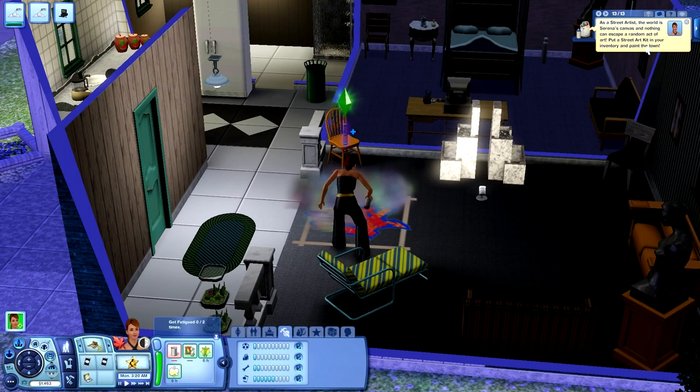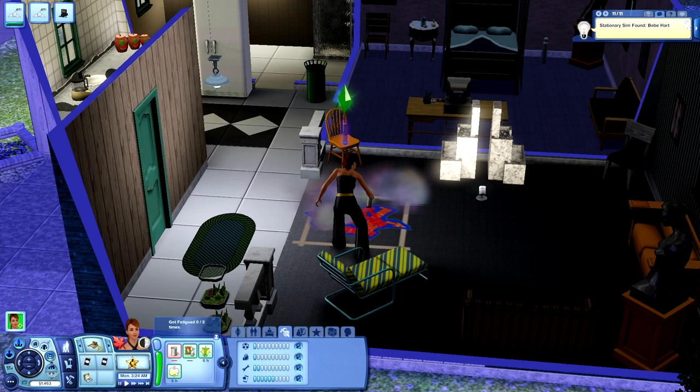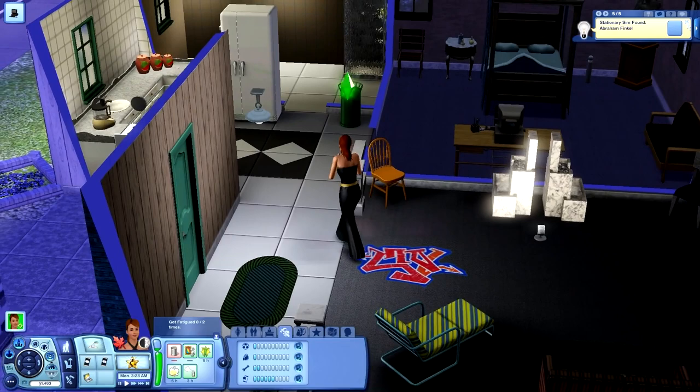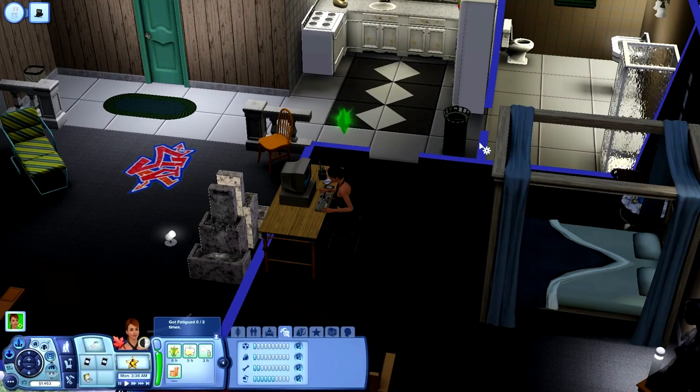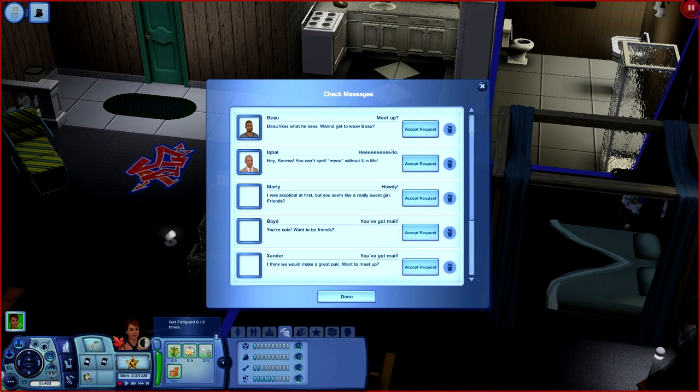Put a street art kit in your inventory and paint the town. Yeah, we can go out there and do that. It's got a lot of stationary sims. I hope it found that one that was out there by the grind. It's Cornelia that finally got her. So she should be getting some donations tomorrow from her followers, which ought to pay the bills because the bills are going to come.